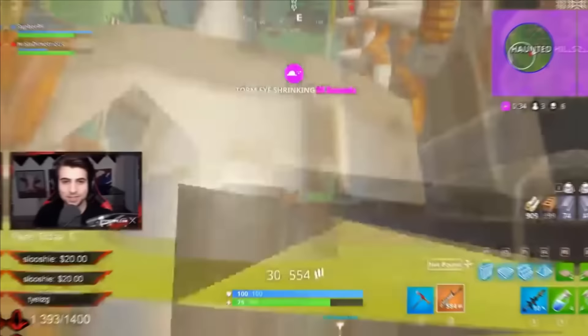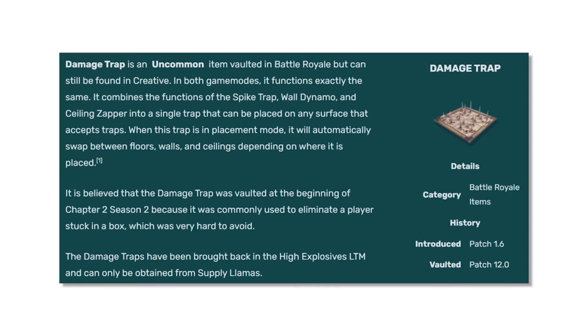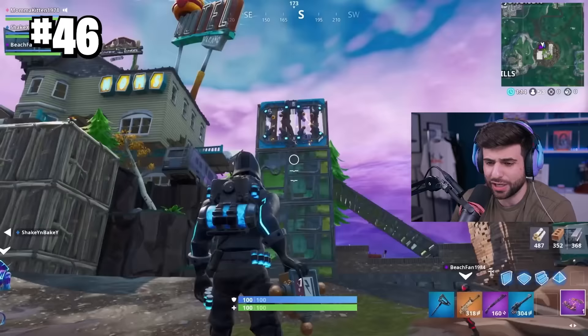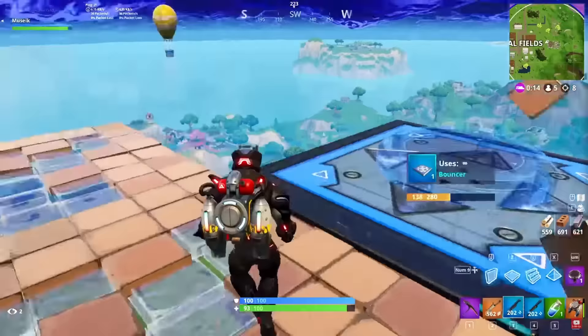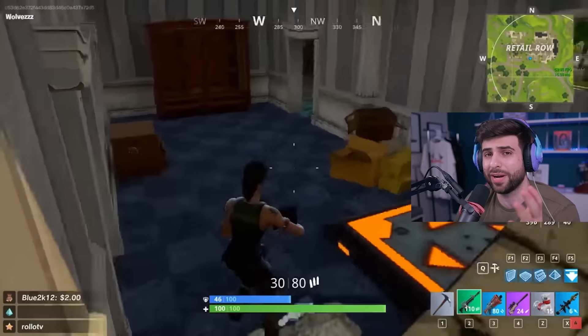Something that was really different back then were traps. While they've been vaulted for a very long time, the old traps were a little confusing. There was a shock trap, a ceiling zapper, a wall dynamo, and even a bouncer — a directional bounce pad that would launch you in the direction you were going.